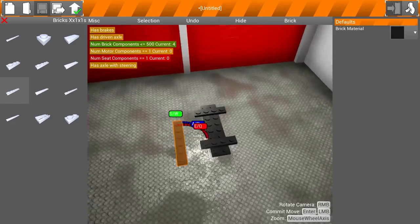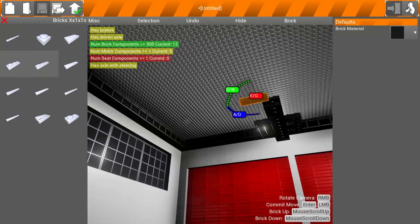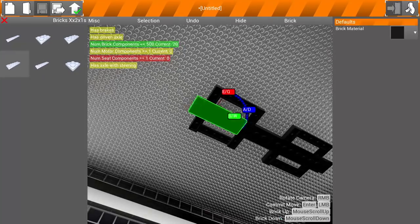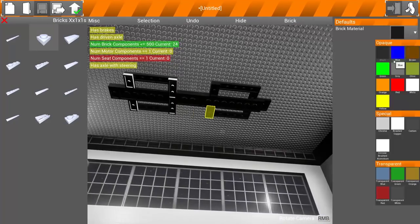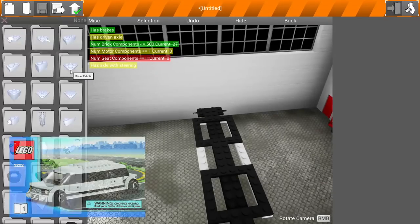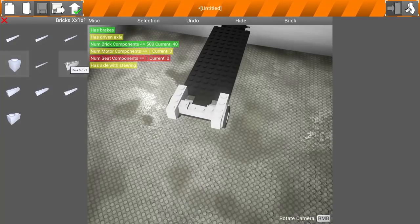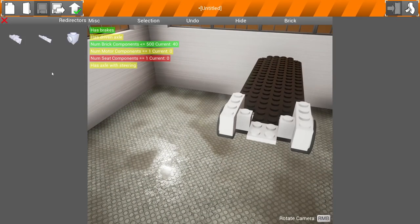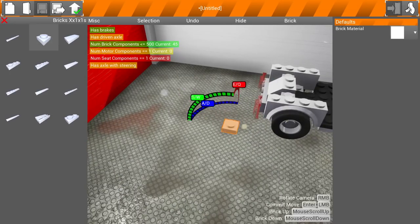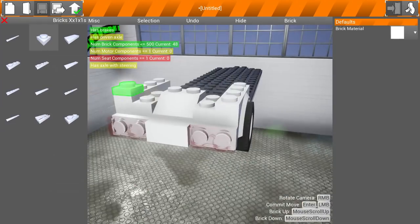Hello YouTube, Komodo Gaming here bringing you another episode of Brick Rigs. You guys have been wanting some more Brick Rigs on the channel, so I went ahead and played some more. You're seeing a quick time-lapse of the build I'm doing for this episode. I do look at some other workshop creations, but I wanted to build something myself — and what I built was a limo. I'll flash a picture up on screen; it's based on an actual Lego build. I didn't have all the parts to complete it exactly, but if you want to skip this time-lapse it ends at about the two minute and thirty second mark.